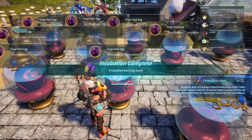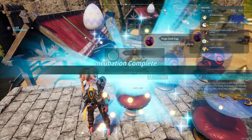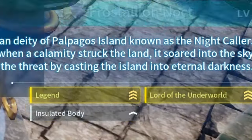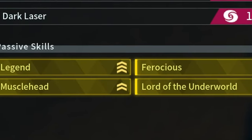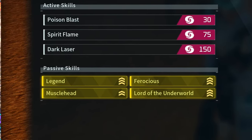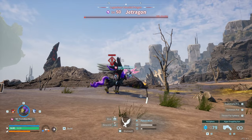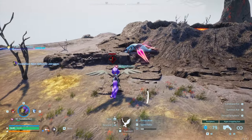With the constant wait of hours for eggs to hatch, it can be rough for first-time pal breeders. If your luck is anything like mine, you'll have to hatch a crazy number of eggs — or if you're lucky like my cousin, you'll get it on your first or second hatch. With enough patience, I was able to hatch three perfect-trait Frostalion Nox with Musclehead, Ferocious, Legend, and Lord of the Underworld. This took about seven hours of non-stop egg and cake grinding — not as bad as the Pangolin, which took over 14 hours, as we only needed three generation lines compared to nearly ten.